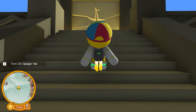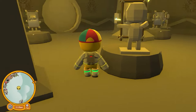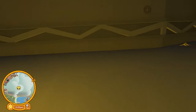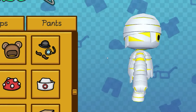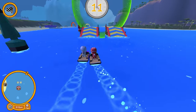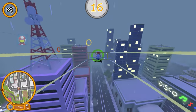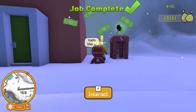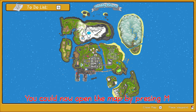In the next update, the temple puzzles came. In it, you could unlock two outfits: the mermaid and the explorer outfit. It was first in this update that a map of the Woppy Islands came.